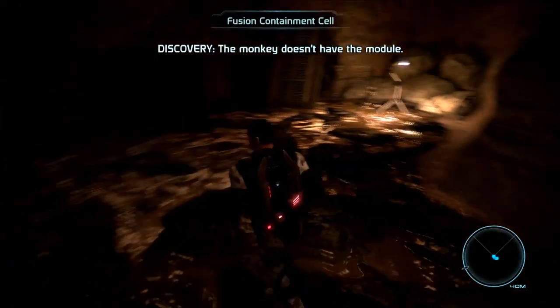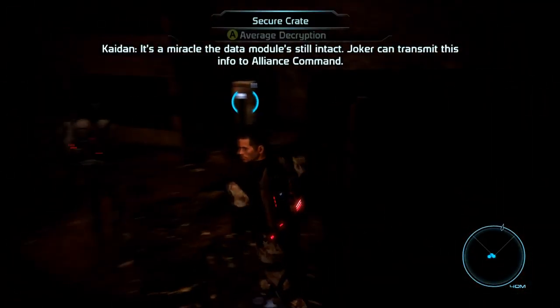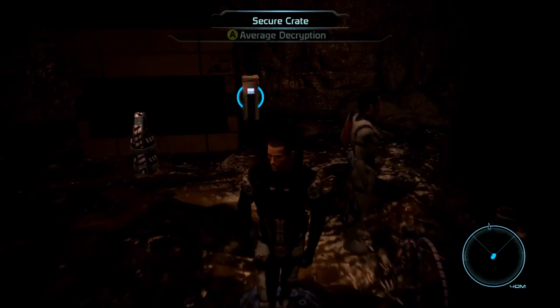This monkey doesn't have it either. He dropped the data module! It's a miracle the data module is still intact. Joker can transmit this info to Alliance Command. About bloody time.